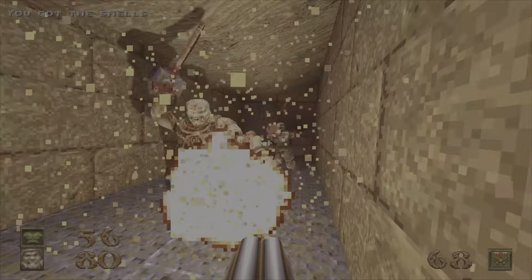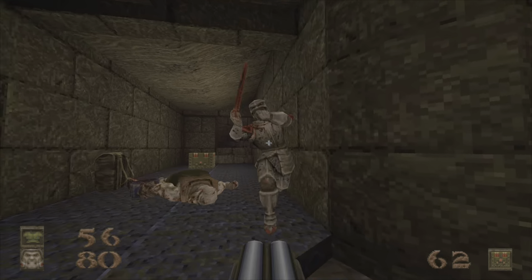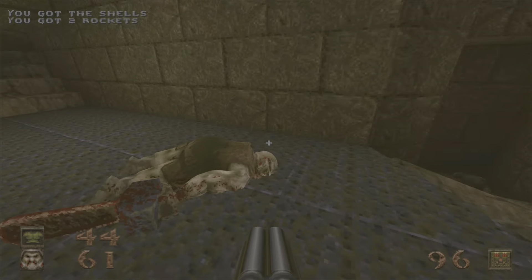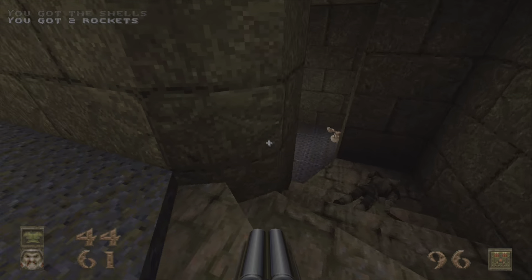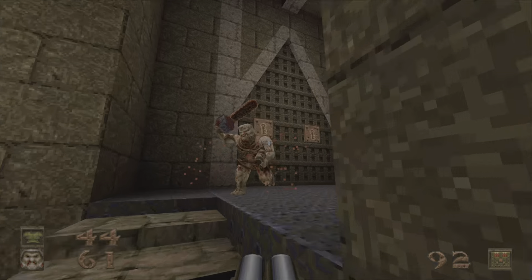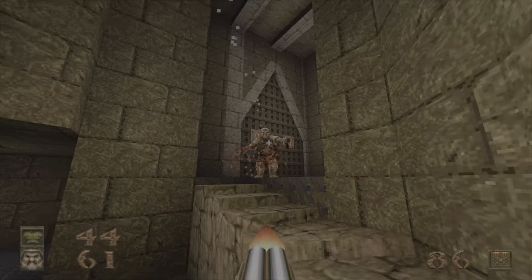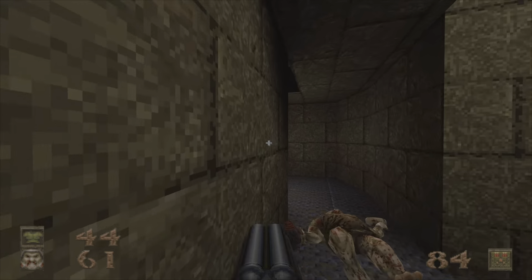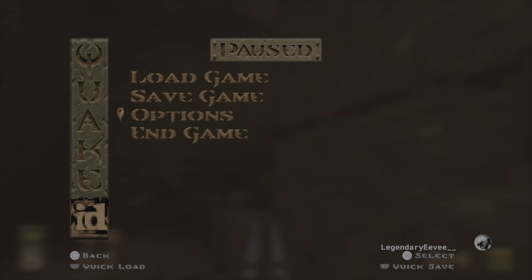Ammo, next Ogre and Knight. Take him out close range with the super shotgun. Watch out for the Ogre that popped in behind us. Let's go ahead and keep going.